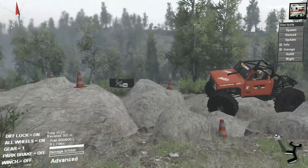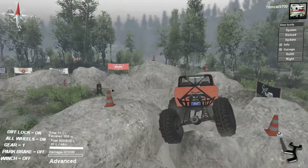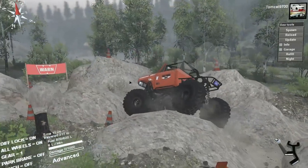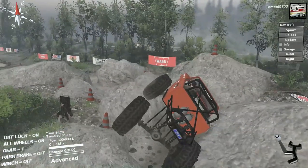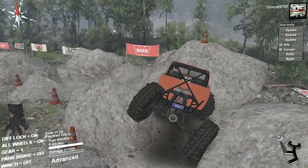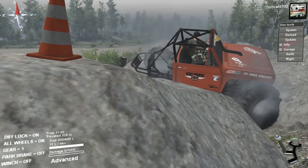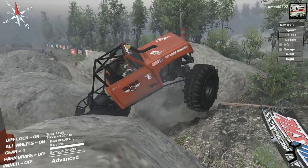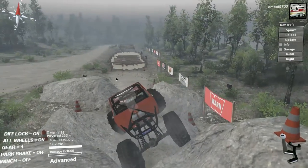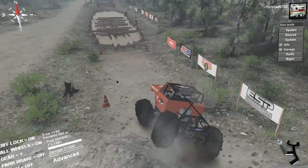It looks more mud truck-ish, like a combination of a mud truck and a rock crawler, which is kind of what you want in the Top Truck Challenge because they make you deal with all that stuff. The Jeep feels like a little bit more of a crawler. This thing has a tighter turning radius than the Jeep for sure, and it's shorter too. We found ourselves in the same spot as with the Jeep, but thanks to the short wheelbase we were able to find a slightly different way around and actually got through there a whole lot quicker.